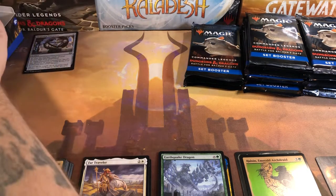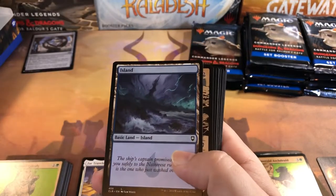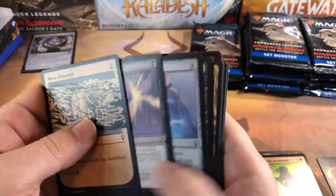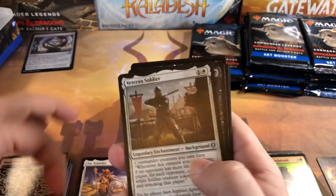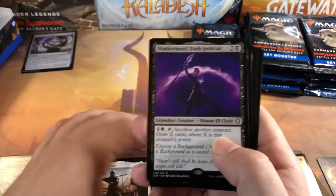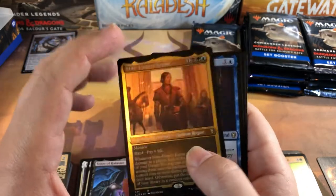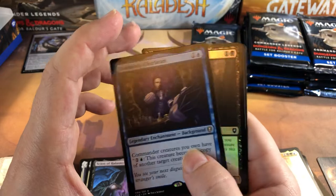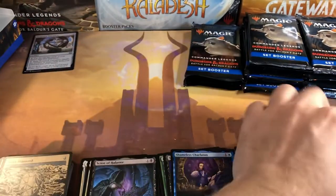Pack three. I was gonna say we don't have any mythics yet at all — mythics seem to be in rare supply. You would almost say they're mythical in this set. Veteran Soldier for our background, Shadowheart for a rare, and another background. Nine Fingers Keene for our etched foil — I've pulled him so much. Seamless Charlatan for our next rare, then a bandit for a foil and a demon token.